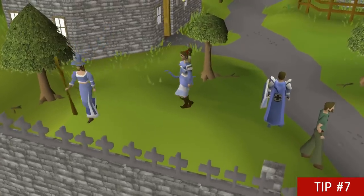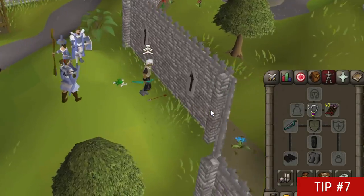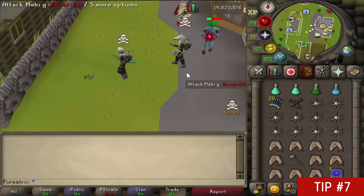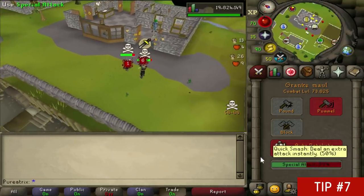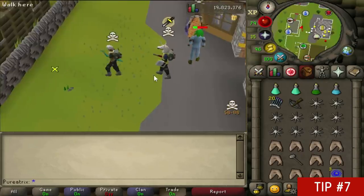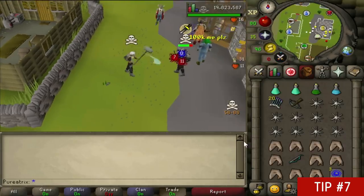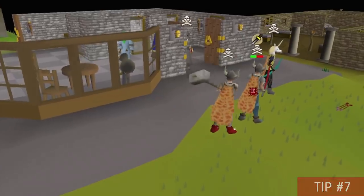If you haven't unlocked Ava's device, particularly on a low prayer account, you should speak to the range tutor in Lumbridge to toggle picking up arrows going straight into your ammo slot — that helps a lot with PKing. When using the granite maul, instead of clicking on your enemy then double clicking your special attack bar, a hidden mechanic lets you double click your special bar first and then click on your opponent. That's called insta-mauling and you can spec from a further distance as well.